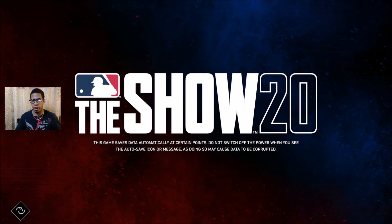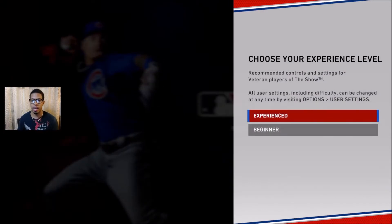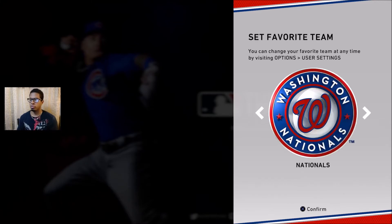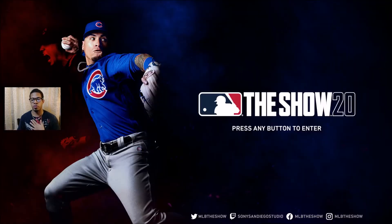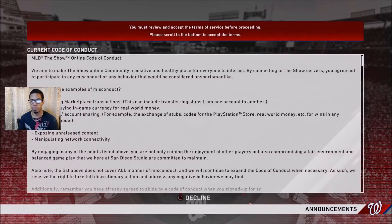There is a stubs requirement to enter Battle Royale, so make your stubs however you can. For the team, we're gonna pick the Nationals — doing this for my boy Burger, he knows who he is. I have my main team with the Dodgers, my secondary with the Yankees, and we're putting this one as the Nationals, also doing this for my boy Juan Soto — that's my Dominican cousin right there.